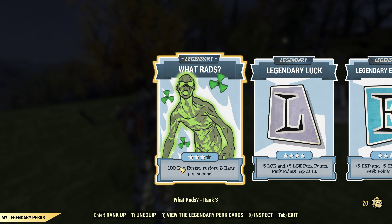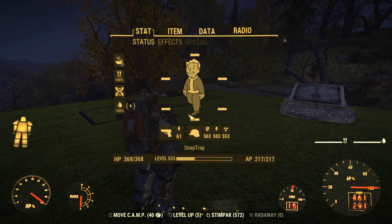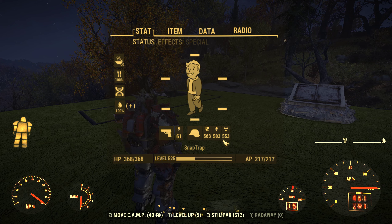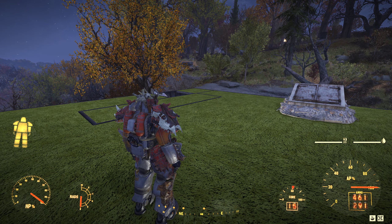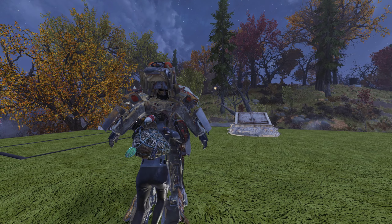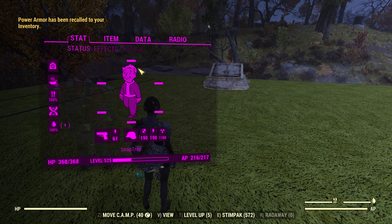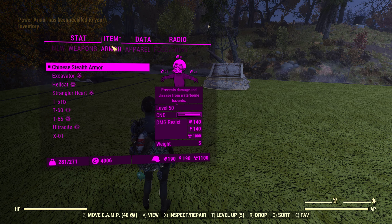I have a perk card here — Watch Rats — that gives us a plus 100 radiation resistance on all of our armors. So have that in mind; it's actually only 453 in radiation resistance here. The ultracite is actually a good level 50 beginner's power armor. It is my favorite when I make a new character.